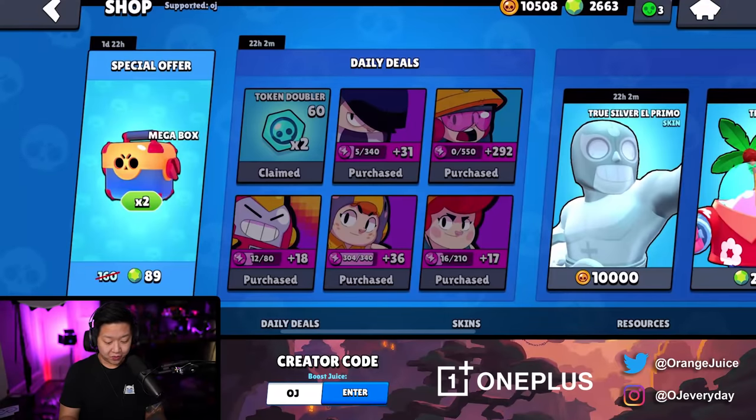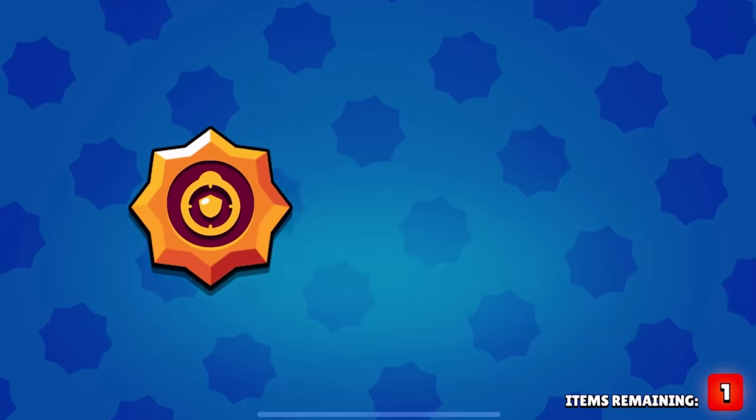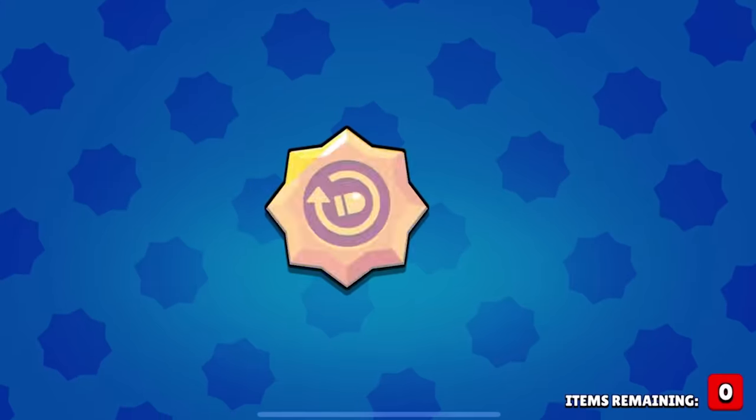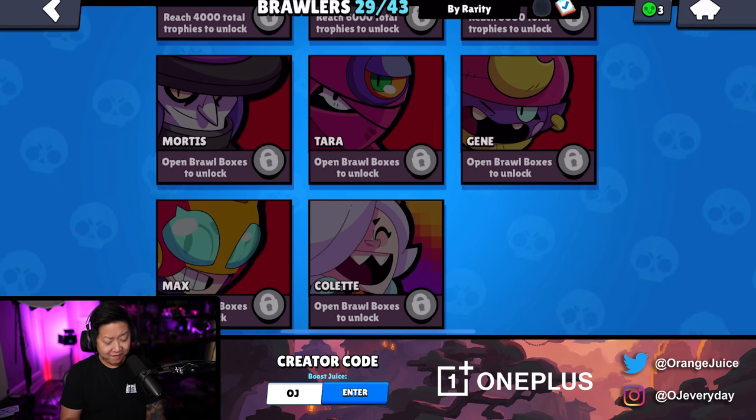Two mega boxes, we're using Code OJ. Five - seven. What could it be? Steel hoops. Oh wow - Double Daryl star power. Sure. Getting these last five mythics has been a chore.